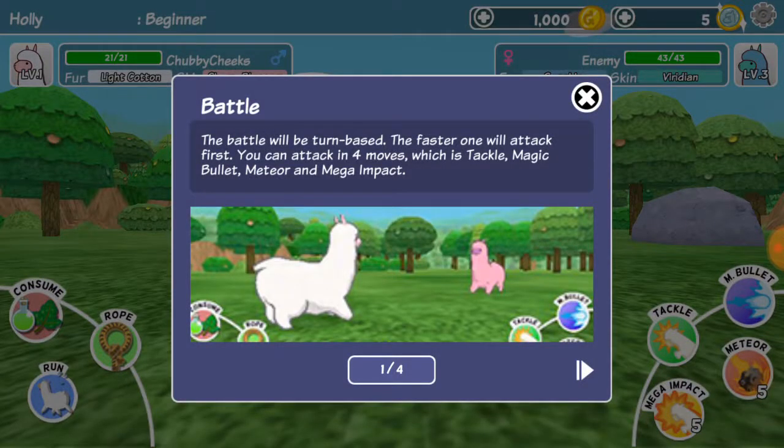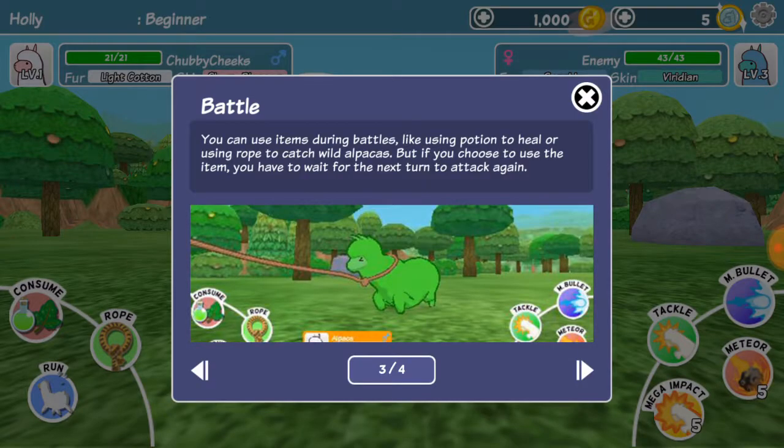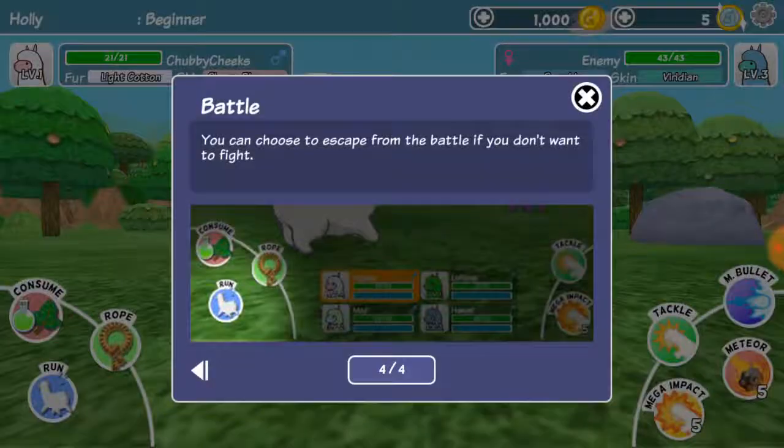We've encountered our first alpaca. Battle! The battle will be turn-based. The faster one will attack first. You can attack in four moves, which is Tackle, Magic Bullet, Meteor, and Mega Impact. Meteor and Mega Impact are highly destructive moves, but you can use them only five times each. If they're used up, you need to go back to the farm to restore them. You can use items during battles, like using potions to heal, or using the rope to catch wild alpacas. But if you choose to use the item, you have to wait for the next turn to attack again.